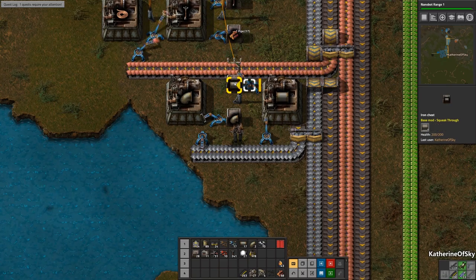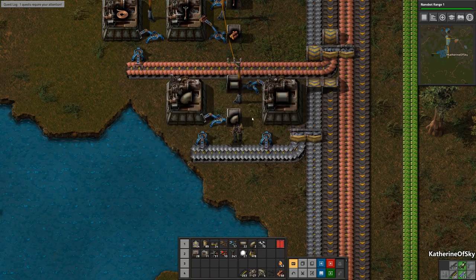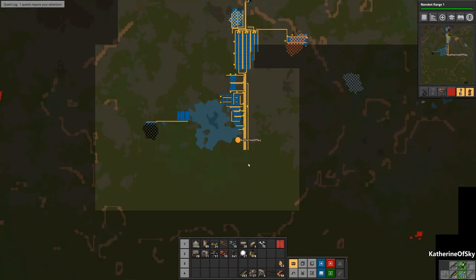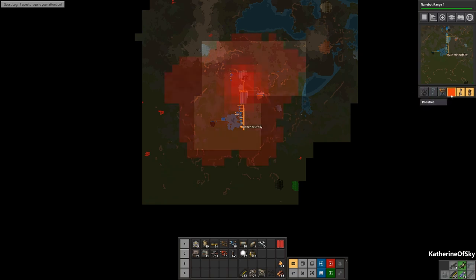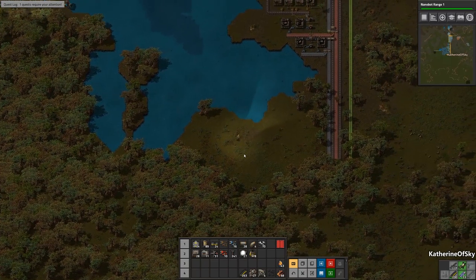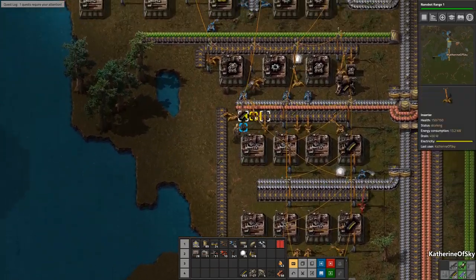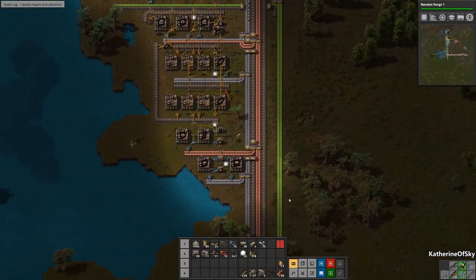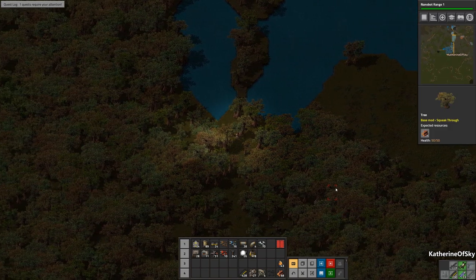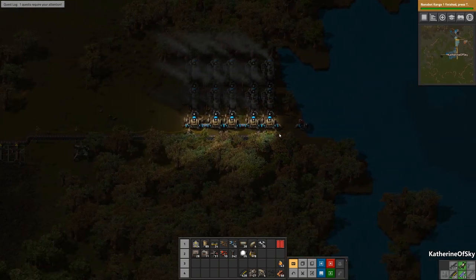How are we doing on pollution, by the way? It's fine — nobody's going to attack us yet. We do have turrets and some ammo — let's pick up some more ammo while we're going there. Lamp can go down here — 165 ammo. Having automation is fantastic because no longer are we running from mine to mine putting stuff into boxes. Now we can have the factory working while we're exploring these very dense forests, and never have to chop another tree in our lives because we have nanobots.